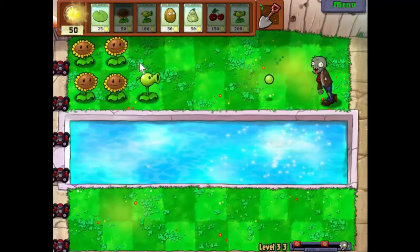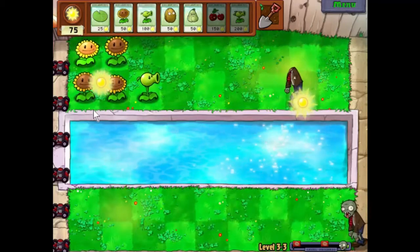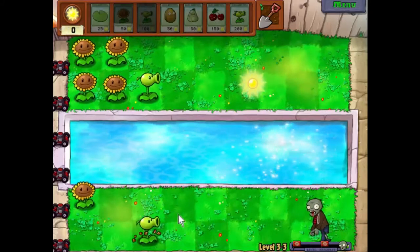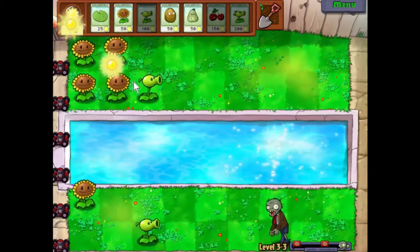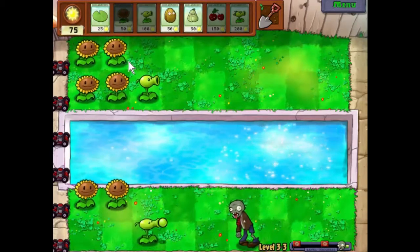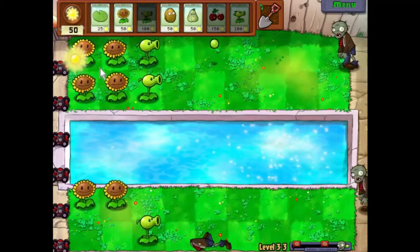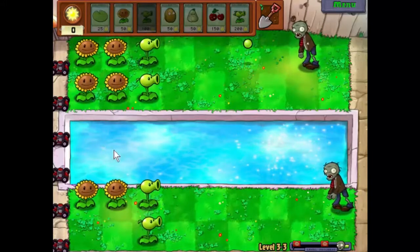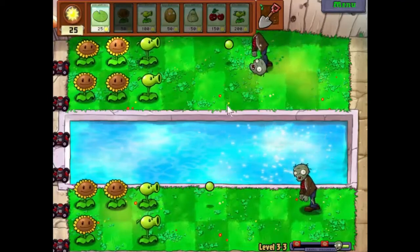We should be able to squeeze another sunflower out of this. There's a sunflower, there's our pea shooter. We're a bit ahead on the sunflower planting, which is great because we had two zombies come down the same lane - always a nice thing to see. Another sunflower and pea shooter there. There we go, let's get the final pea shooter, so that's the land lanes sorted out. Let's pop that there.